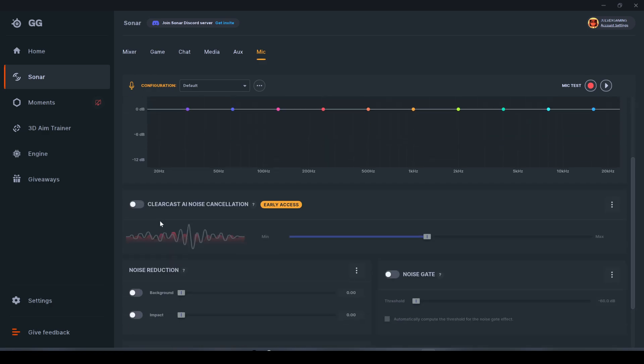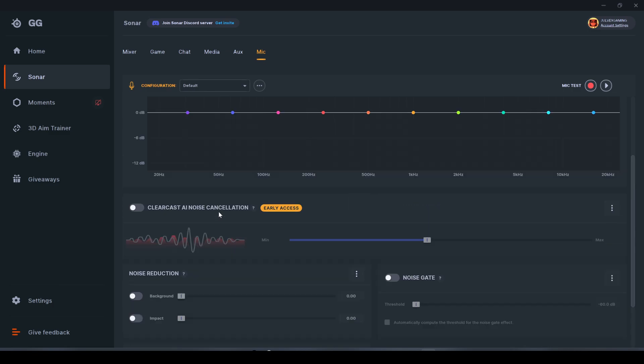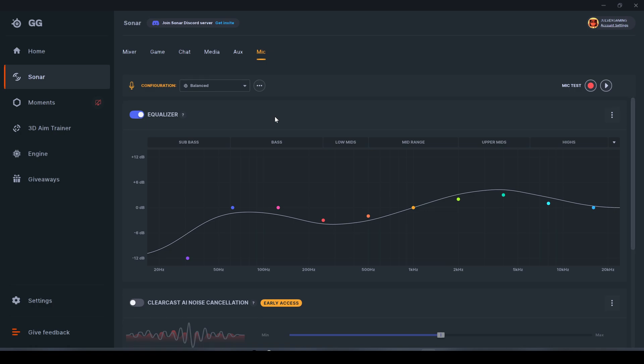As with the chat settings, you can toggle ClearCast noise cancellation — letting the AI handle it — or adjust it manually. I typically start with ClearCast noise cancellation, record yourself, and check that it sounds natural and nothing is sounding strange. You can also apply mic equalizer presets — for example, Deep Voice or Less Nasal. Balance Set works okay with my voice, but depending on your voice and mic, you may need to adjust the equalizer settings.